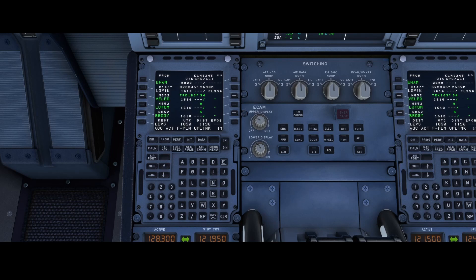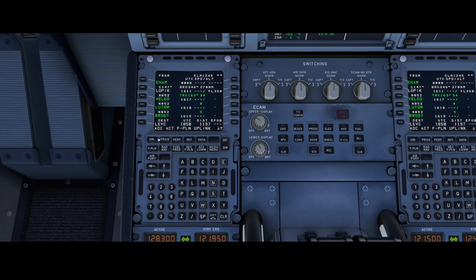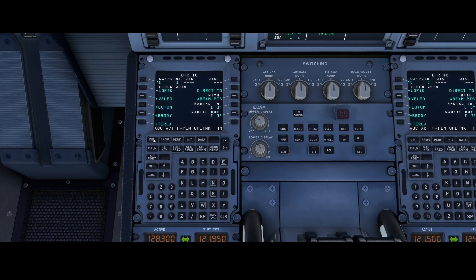Luckily I have Navigraph and I know that I'm pretty close to the beacon called MOROC. So what I'm going to do to work around it is press the Direct option, and in the case of the A320NX I can easily go to the list and find the beacon I want to fly to.